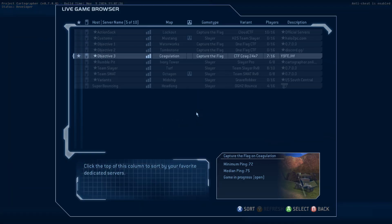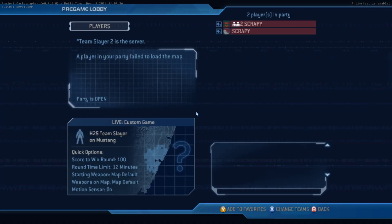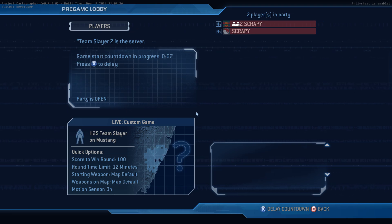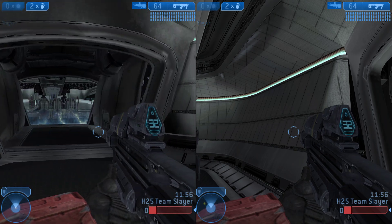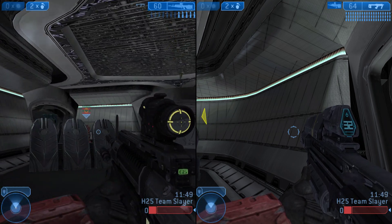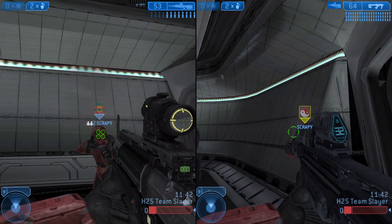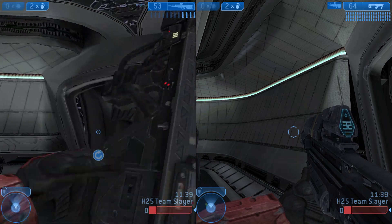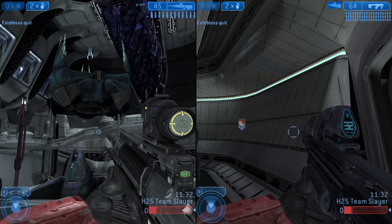Let's browse the server list really quick. Let's play a game. Download the map. Let's get going. This is online currently, so play online. Slayer.